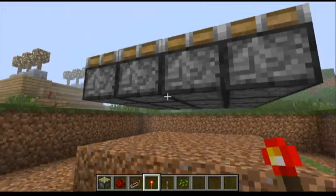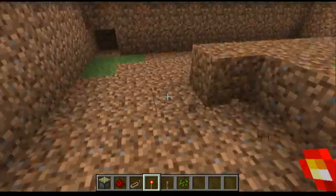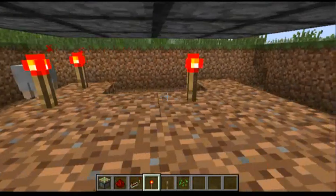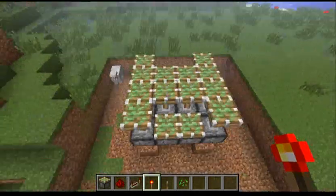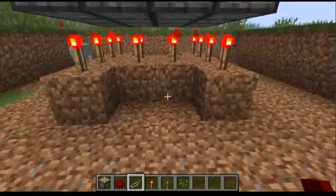Here's where the redstone torches come in. You want to place two of them and leave kind of like an H shape. So yeah, this is what you do — and when you come up here it should look kind of like an H.